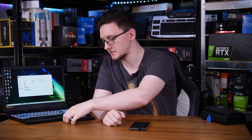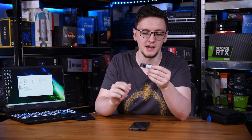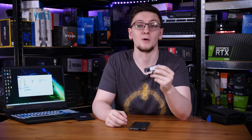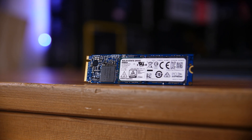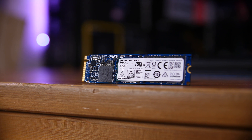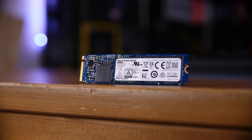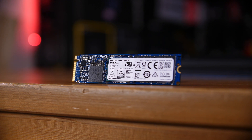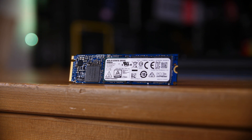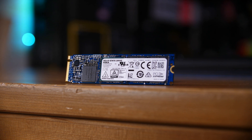Your other option is an M.2 SSD — these are tiny little sticks that have all of the storage, controllers, and DRAM on them, which is fascinating considering they're a lot smaller than a standard 2.5 inch drive. These are often what you'll find as your operating system drive, and in this laptop's case we actually have a spare slot to stick one of these in.